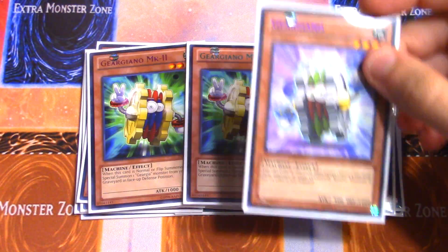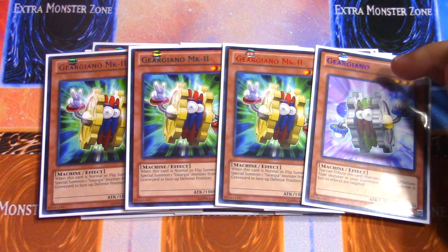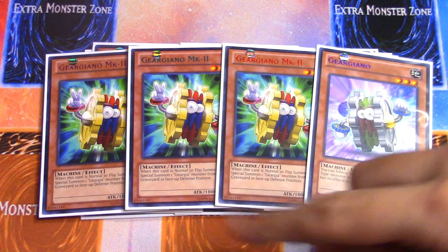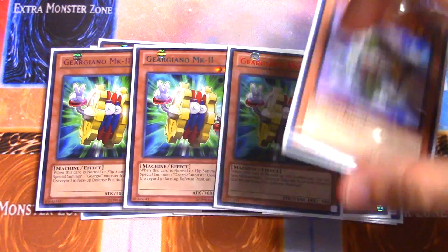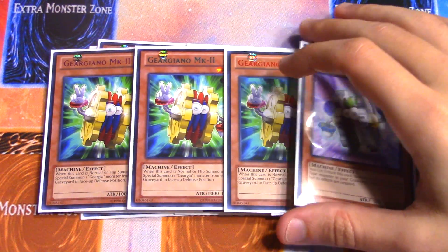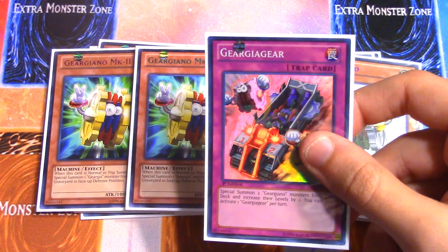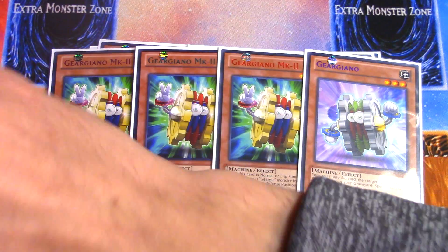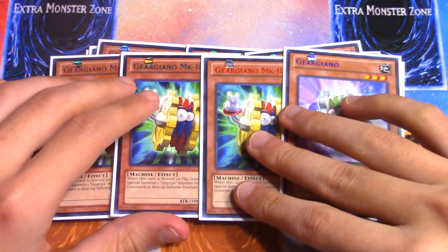For the Level 3s we run three Geargiano MK2 and one Geargiano. Geargia Gear is actually at three now — it was at one for a while but has been at three, so I wanted to take advantage of that and play the Geargiano package. When these guys are normal or flip summoned you can special summon a Geargia monster from your hand or grave in face-down defense. Then you can tribute him to target a Level 4 Machine in your grave and special summon it with effects negated. You can use them with the trap card Geargia Gear to summon Geargianos from your deck and increase their levels by one, making them Level 4 for instant Xyz plays. They also help you make Rank 3s like Break Sword and get into Gear Gigant X faster.